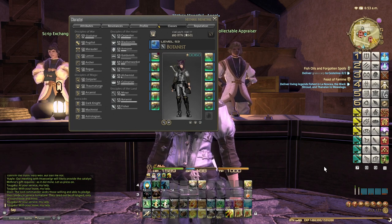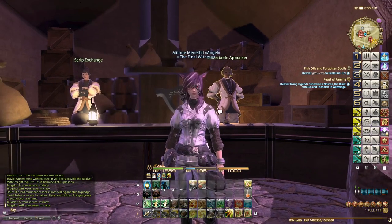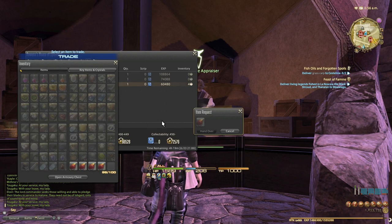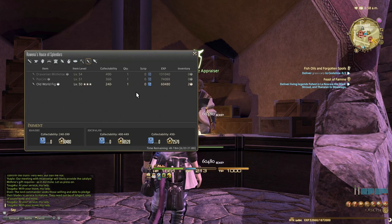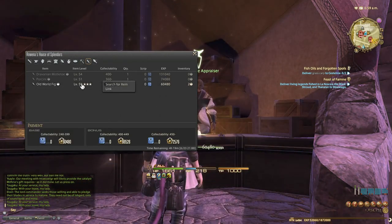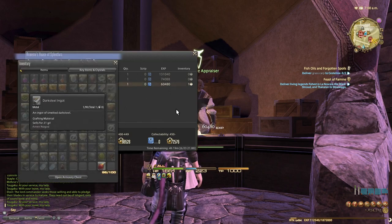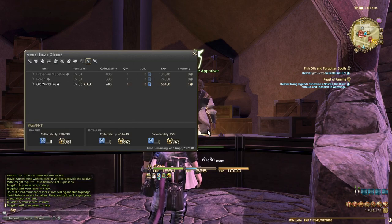As we've been doing in the previous episodes, every day we're doing the mining and botany collectibles. I've just come back from the botany collectibles with more old world figs, so let's turn those in now. Turning in — every 12 hours or so we can do this.